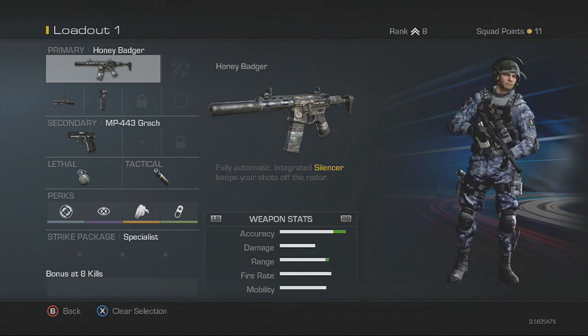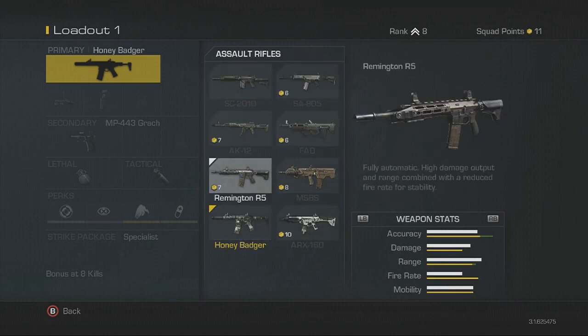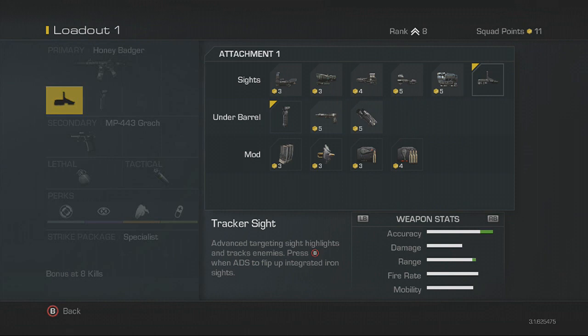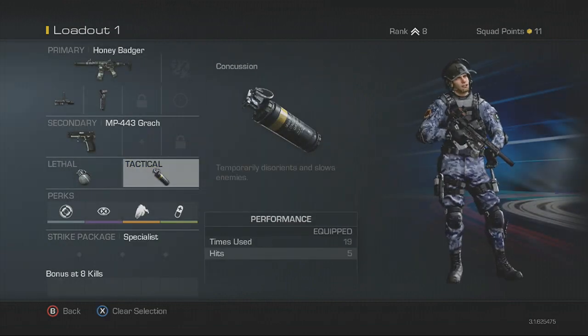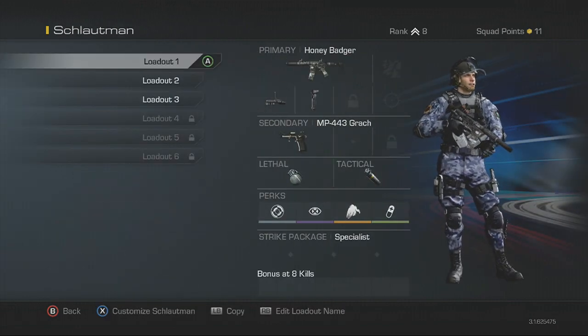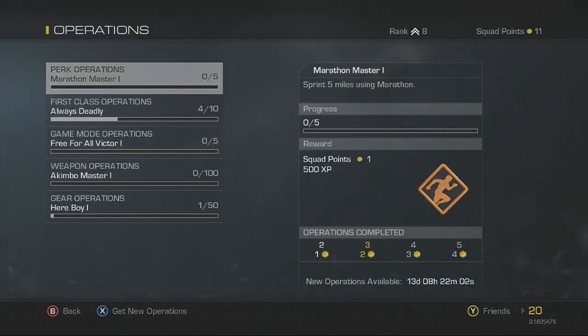A lot of you have been wondering how to get a whole bunch of squad points. These are basically used to unlock guns, attachments, perks, scorestreaks, etc. Basically these are the most vital things that you are going to need to get your awesome custom class to own in the multiplayer game.